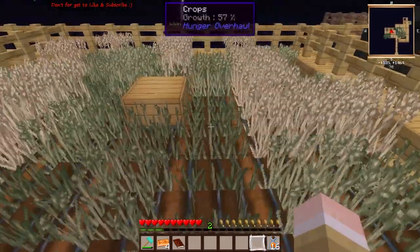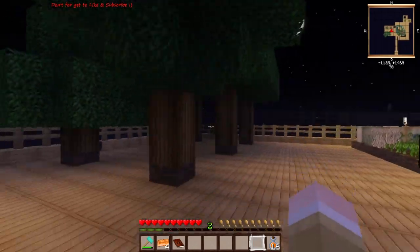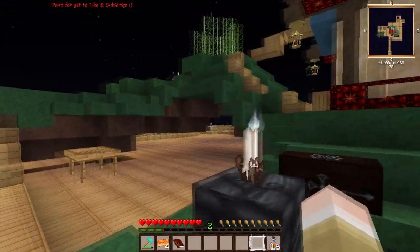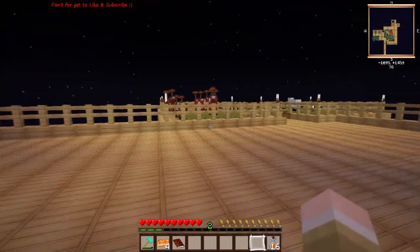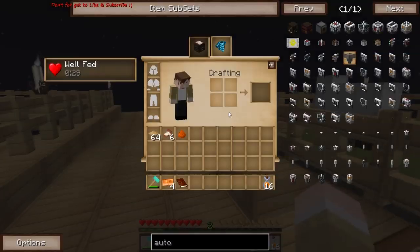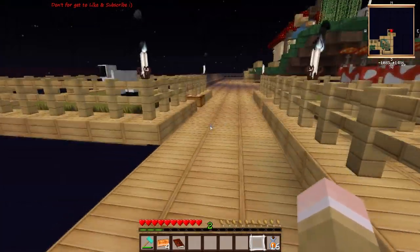Let's take a look at some things I've done. I have a wheat farm now from previous episodes, and this is my tree farm. I've expanded my animal farm by one square but don't have enough dirt yet. My cows have been growing good. I still have one sheep - I've been shearing him.